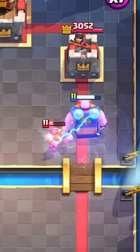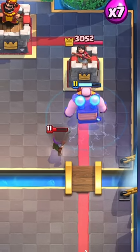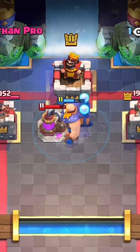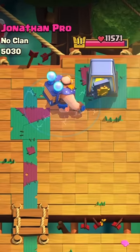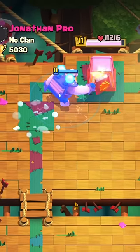An electric giant only uses the electric ability when someone attacks them within the circular range. Well, a king tower that shoots a spell directly from the king tower can actually receive that electric ability. Even in heist mode, the E-Giant hits back when a white sticky substance is thrown.